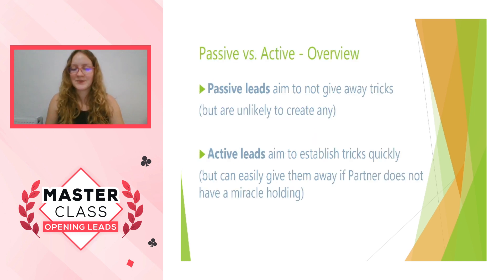Let's talk about passive versus active leads. Passive leads are trying to not give away tricks — they're not likely to actually create tricks, but they're not really going to give anything away either, primarily in terms of the position of honours. Active leads are aiming to establish tricks very quickly. What you're trying to do is hit partner with a miracle holding, and if that comes to be, you very quickly set up your tricks and declarer is left a little bit helpless. However, the problem with active leads is that because you need partner to have this miracle holding, if they don't, you can give away one to quite a lot of tricks.